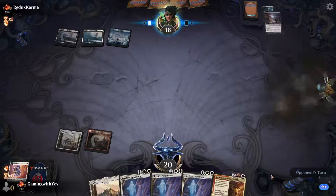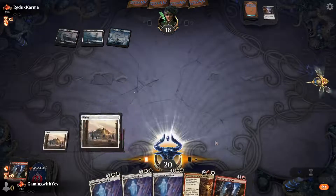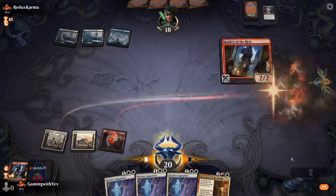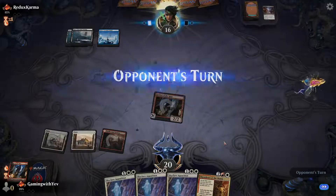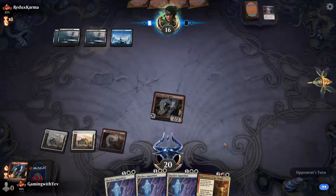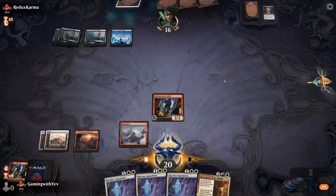That hurt my soul because I kept the hand with this many Apparitions, thinking I was facing an aggro deck only to find my soul crushed. They foretold and passed.